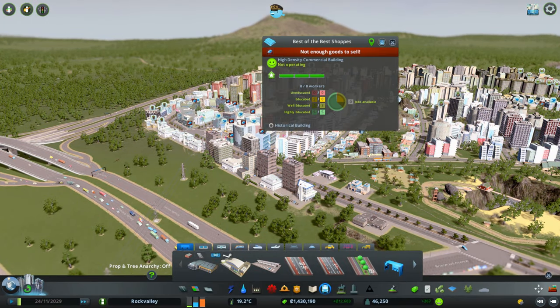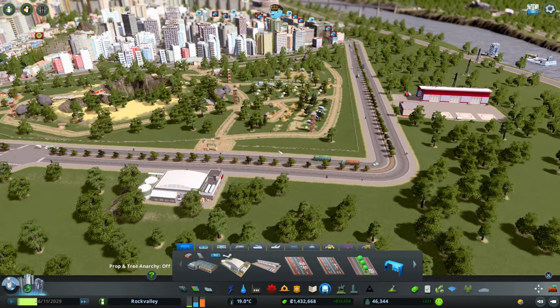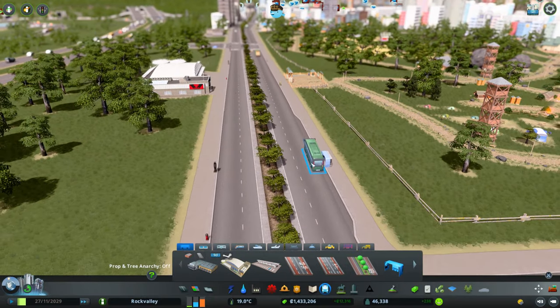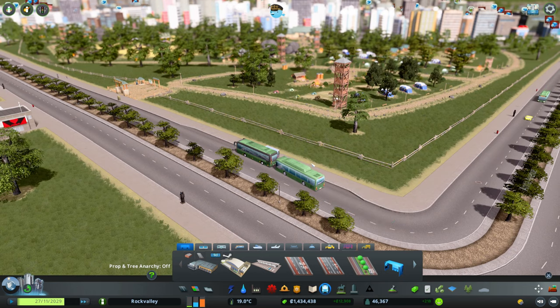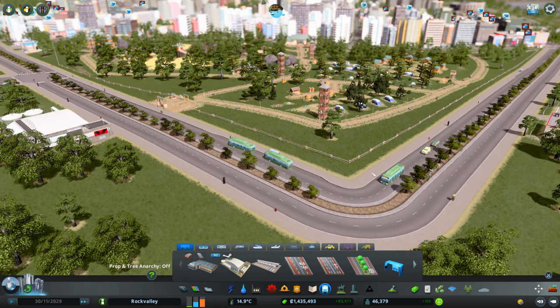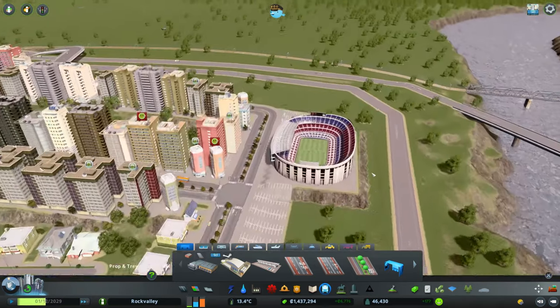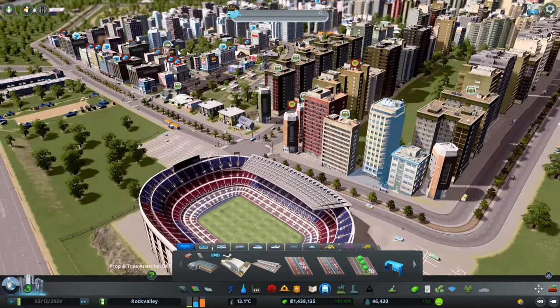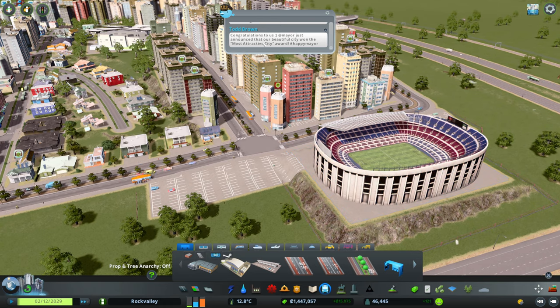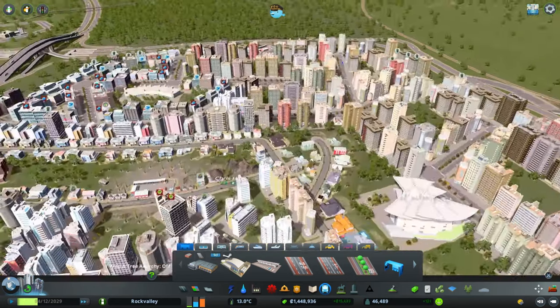Still moaning about not enough goods to sell — what do I need to do to improve that? There go our buses. Oh, I thought they were going to smash into the back of that one. Have they actually got people on them? No. Wow, there's a hell of a lot of green buses. This is our stadium. Who says we're one of the most attractive cities? We're at 46K now as well — that's good.